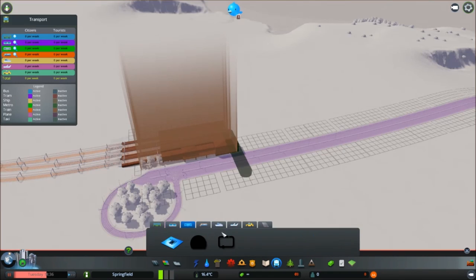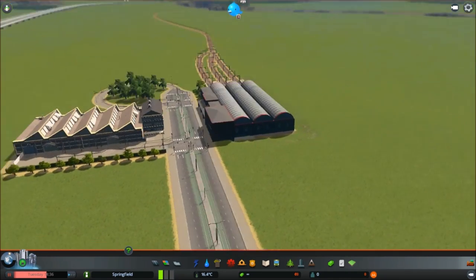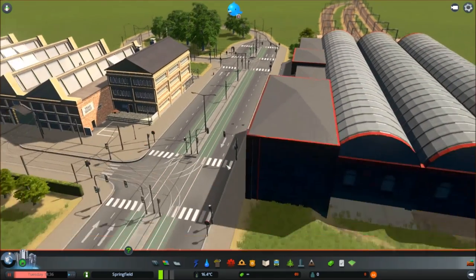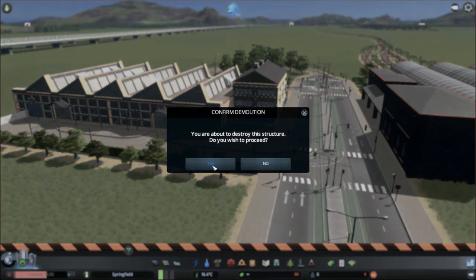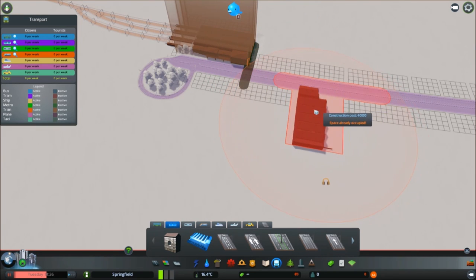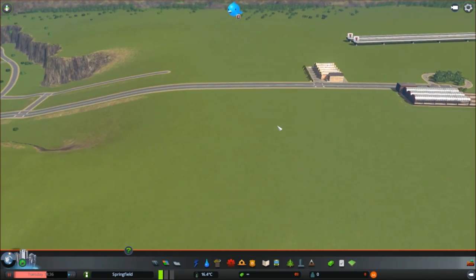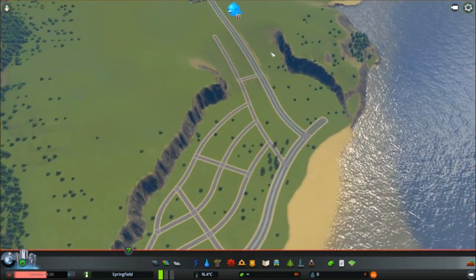Let me put in a tram station before I forget. I'll put it opposite the train station — might as well keep everything in one place. No cars are going to be going up here anyway, this will just be trams. I'll put it a little bit further down to be safe. I can always fill the space in between with some commercial or something like that.